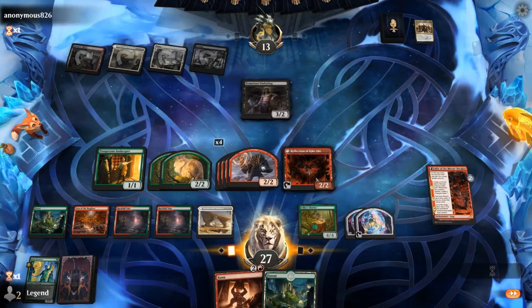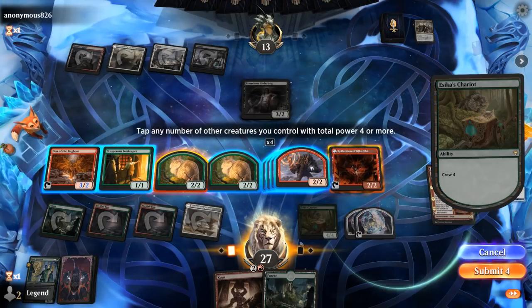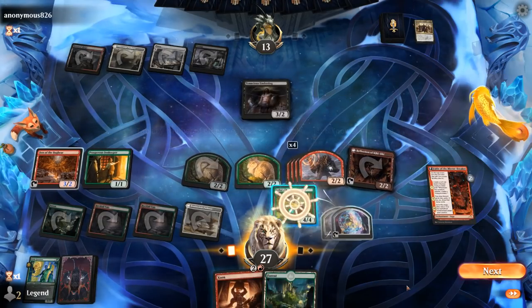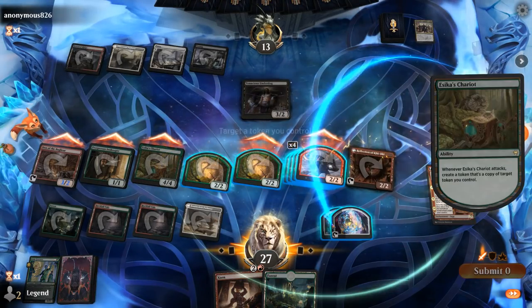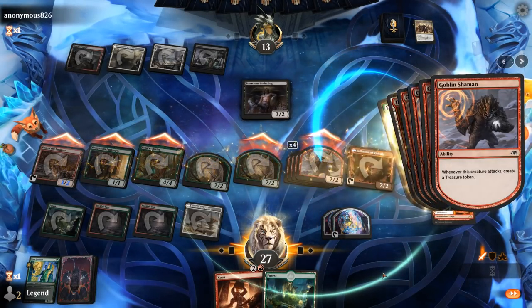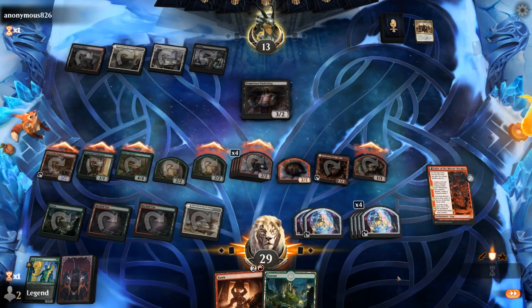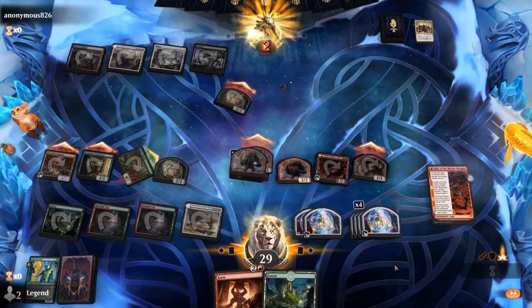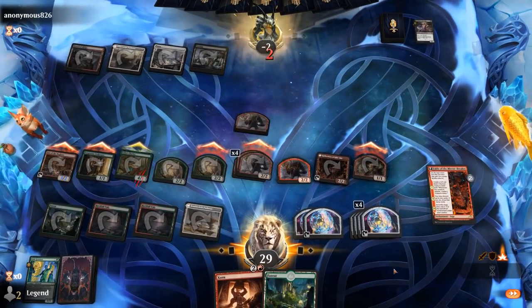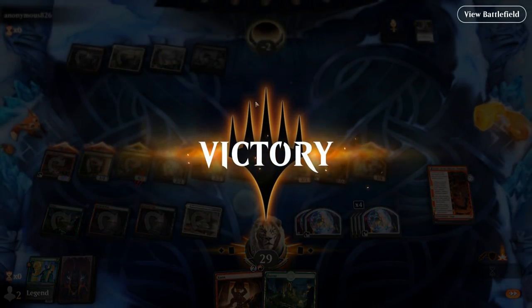Let's just activate the Den, crew Chariots, and smash. Just an early Innkeeper into Chariots — enough to steal the game against an opponent who couldn't produce a sweeper. On to the next one.